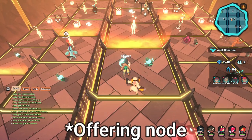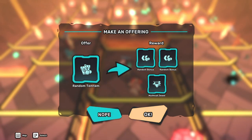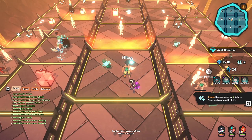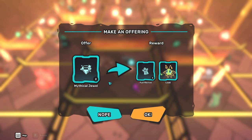The last node is the Trade node. The game will ask you to trade your gear, Temtem, squad health, or jewels in exchange for buffs, jewels, Temtem, and/or gear. You have the option to decline the trade.